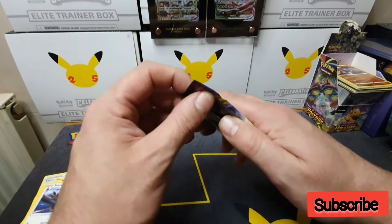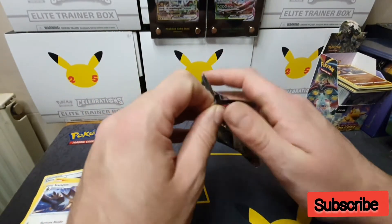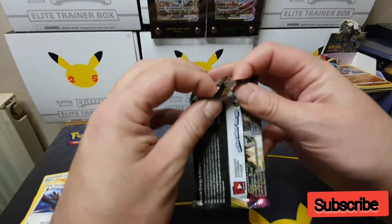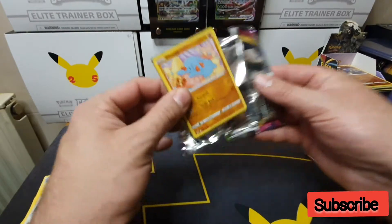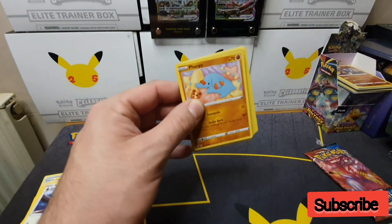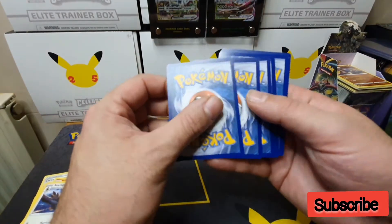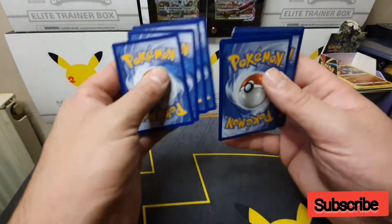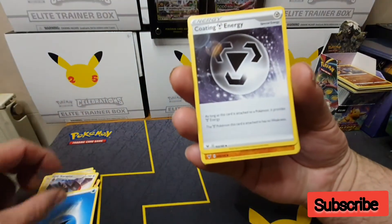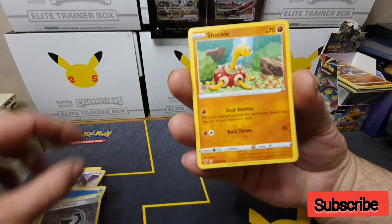Next pack is Vivid Voltage, where we could get that elusive rainbow Pikachu that I've seen crop up a couple of times recently on people's streams. There is a code card — one, two, three, four — from the back that's Water, and we were correct: Coating Energy, Shuckle.